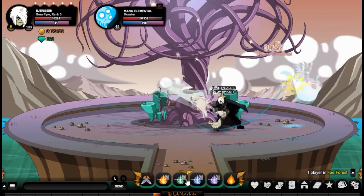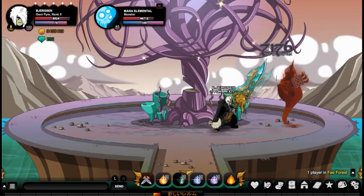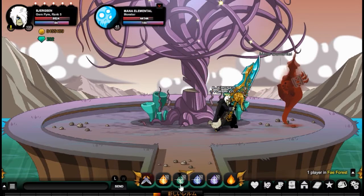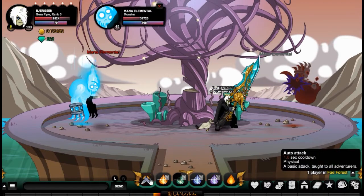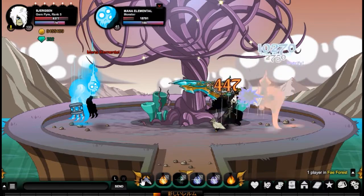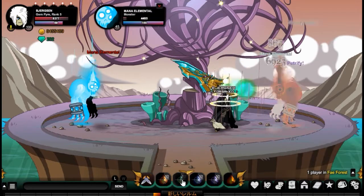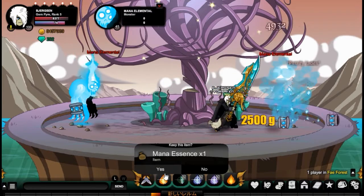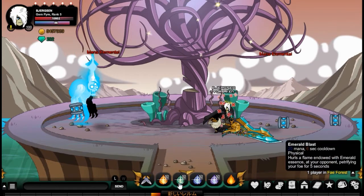The second skill is called Emerald Blast. What it does is petrify your opponent for five seconds while doing a bit of damage — it deals around 3,000 to 5,000 damage, though it's pretty random. It costs 20 mana and has a six second cooldown, so you'll be able to petrify your enemy for a long time, leaving them only one second to attack.